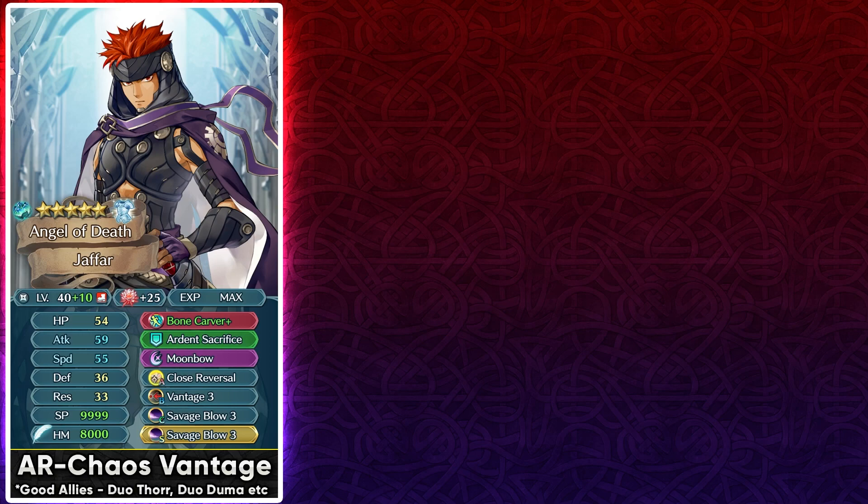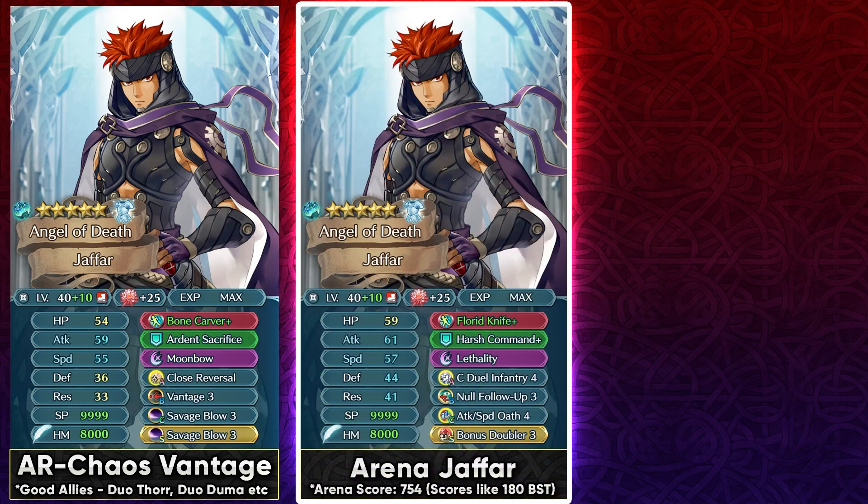It's definitely not that consistent and not easy to consistently Vantage with this build, but if you really want him in Aether Raids offense this is something you can do, especially when book 1 units are bonus again. In arena, he can be used at plus ten merge with C Duel Infantry 4 — and even though he has a preferred weapon, I'd suggest Florid Knife because having that Canto is so useful in arena. Run Attack/Speed Oath 4, and since the Canto from Florid Knife is flat Canto it can work with teleportation. To compensate for the SP loss you'll need a 300 SP slot C skill with Oath 4, but unfortunately he won't reach 185 BST even with a tier 4 300 SP B skill unless you run Deathly Dagger again.